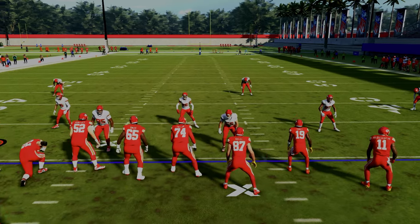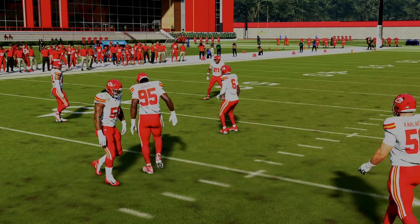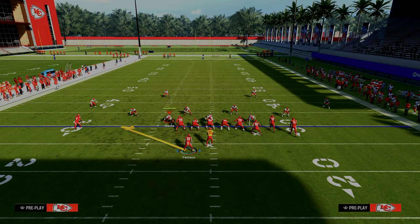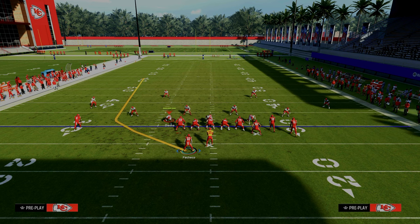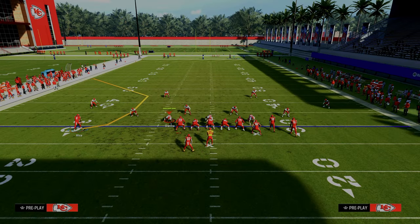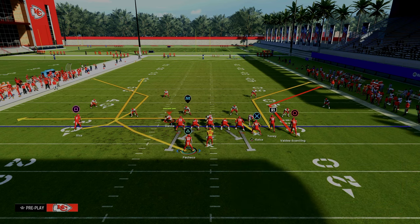Henry was running this with his bunch to the short side of the field, and the purpose behind that was twofold. Number one, we could put this C route on the left because we have hot run master, and we could put this running back wheel here. The primary purpose of this running back wheel is it works best when it's to the wide side of the field to pull any kind of outside zone. Basically the setup gives us a double corner on the right and in a roundabout way a streak, a corner, and a flat on the left.